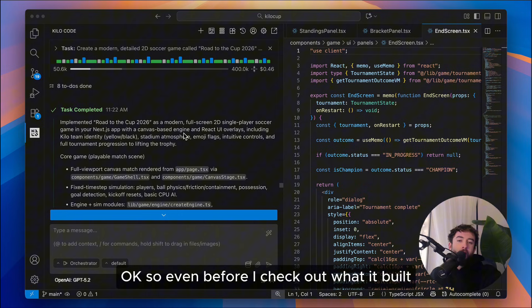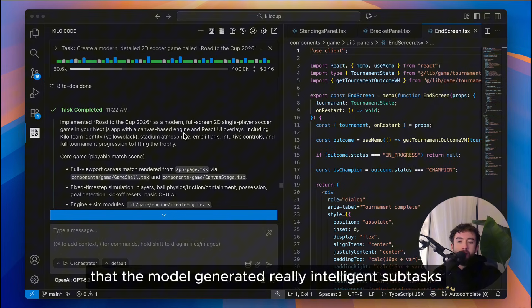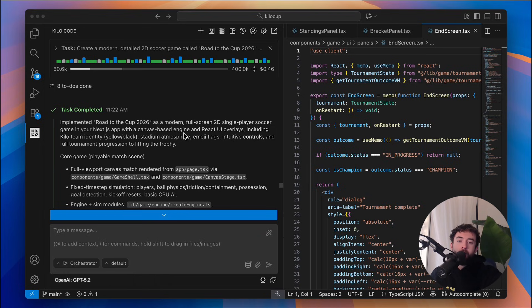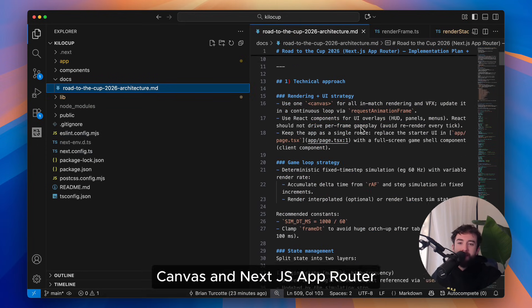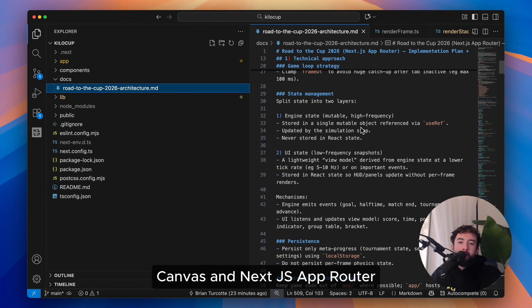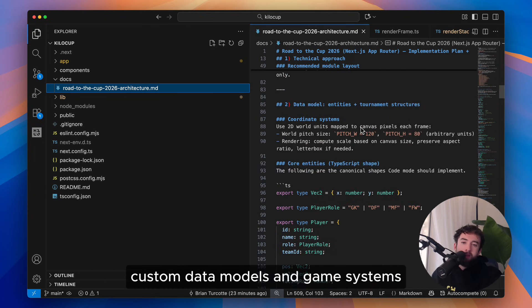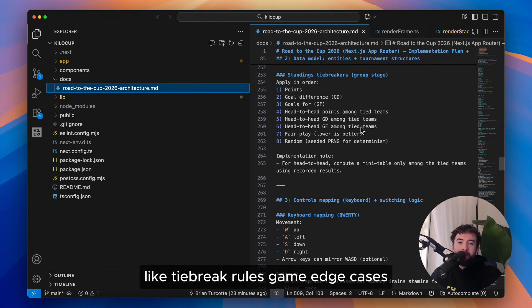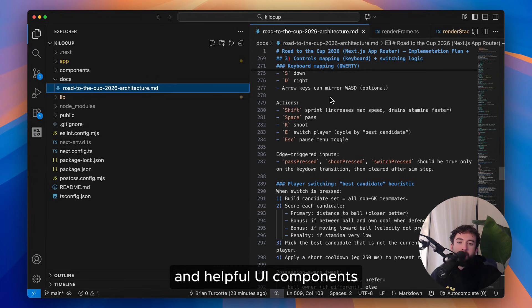So even before I check out what it built, the first thing I noticed is that the model generated really intelligent subtasks while in orchestrator mode and an impressive architecture plan while in architect mode. If we pull up the architecture plan, we can see that it uses relevant frameworks like React, Canvas, and Next.js app router, complete with state management, persistence, custom data models and game systems, and even things I didn't think of like tiebreak rules, game edge cases, and helpful UI components.